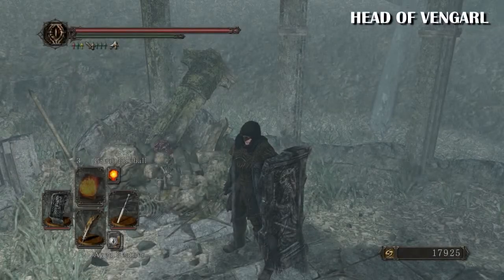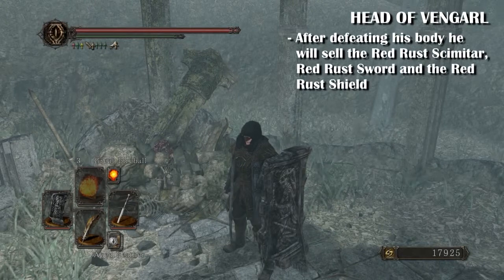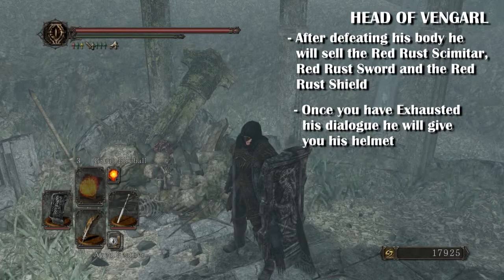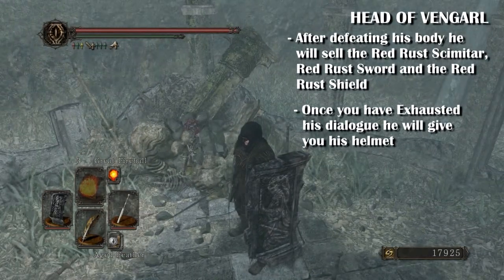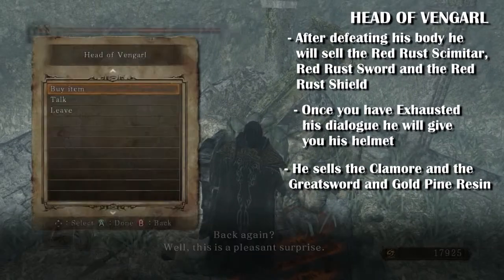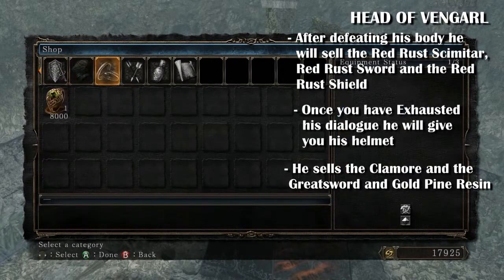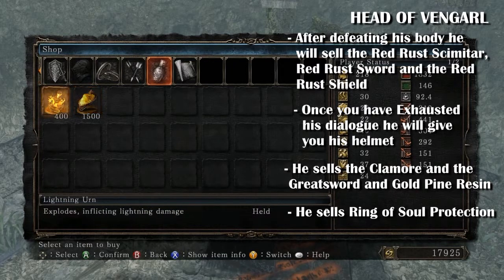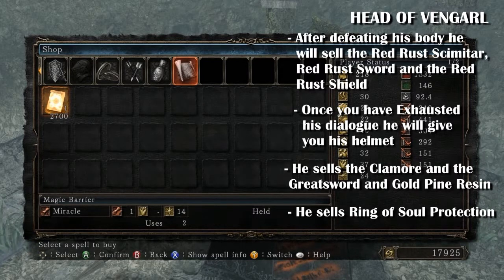The first merchant we have here is the Head of Vengar. After defeating his body, he will sell the red rust scimitar, the red rust sword, and the red rust shield. If you exhaust his dialogue he also gives you his helmet that he's wearing, which is weird because you'd think after giving it he wouldn't be wearing it anymore. He also sells the claymore and the greatsword, and a ring of soul protection, some great arrows, and some lightning stuff — including magic barrier.